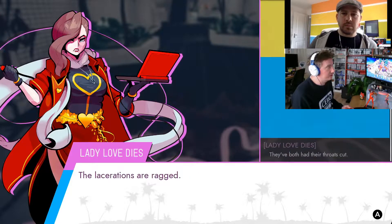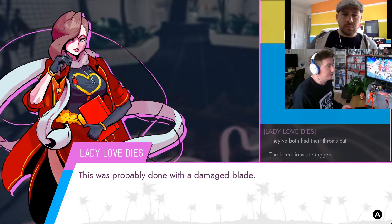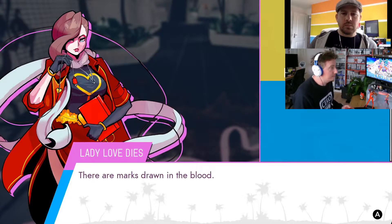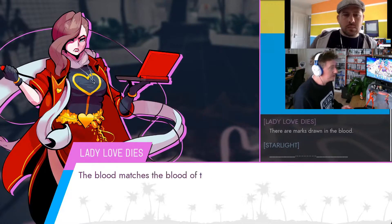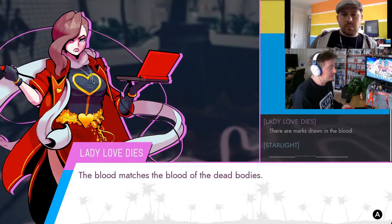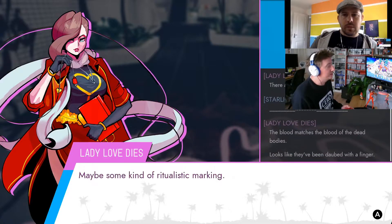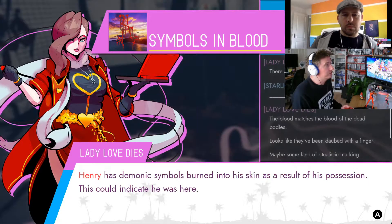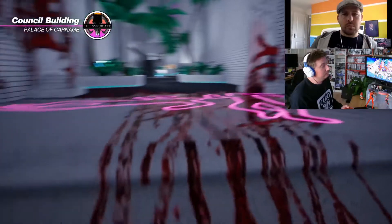We've found something suspicious with these marshals — these soldiers — in that their blood doesn't match the official records of marshal blood samples. So have these guards been swapped? Are they imposters? Have they been body-swapped after the events? They've also had their throats cut with what Lady Love Dies is assuming is a damaged blade, because the lacerations across the throat are ragged. And there are demonic symbols daubed in blood here.